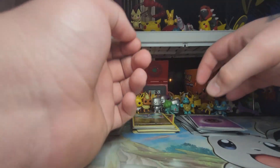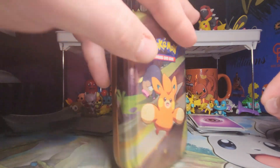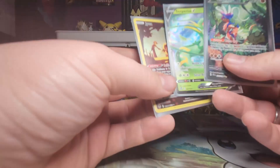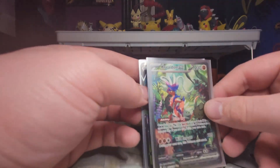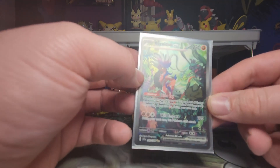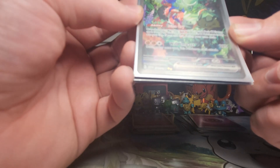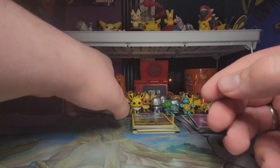So the winner would be the Pawmot tin for the best pull. Each tin did get one pull — that was the first one, that was the last one — and of course the winner being the Koraidon EX secret rare. I know it's not called a secret rare anymore but I can't think of the name at this moment.